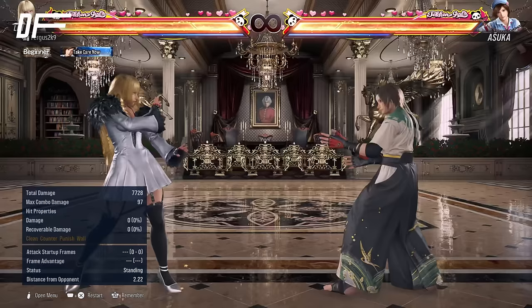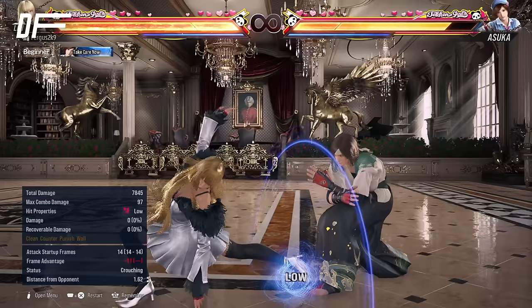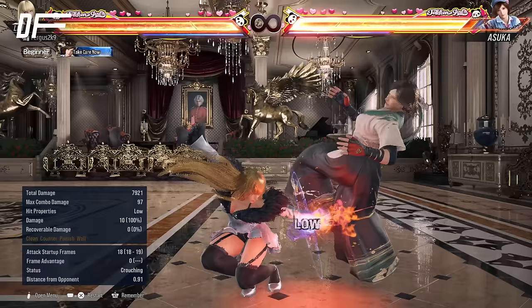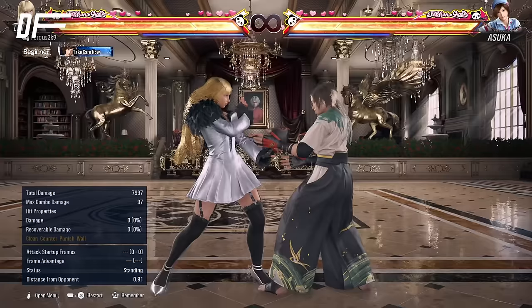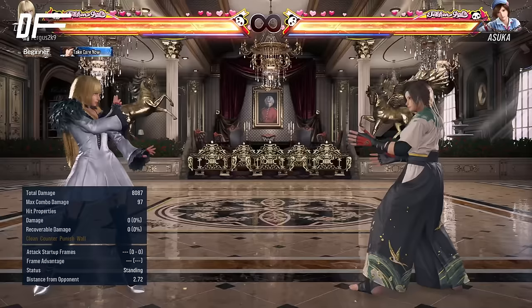Down 1-2 is something you're going to use with Lily — it's more of a pressure tool. If you think your opponent is going to attack you after this, you can start applying stuff like Lily's d4, or Lily's back turn 1+2, or back turn 2 if you really read that they're going to do something. You can also just do d1 by itself, and some people won't go for a punish on it because they'll be looking out for the high follow-up. When you do d1 by itself and they block it looking for the high, you can almost get away with d1 by itself — it's a very annoying low to deal with, especially at the wall where they can't back dash away. They're forced to deal with the looping situation of d1-2, and when they get frustrated you can finish it and get wall damage.